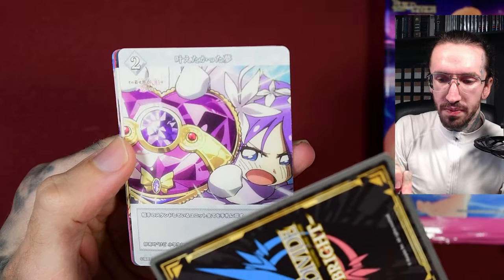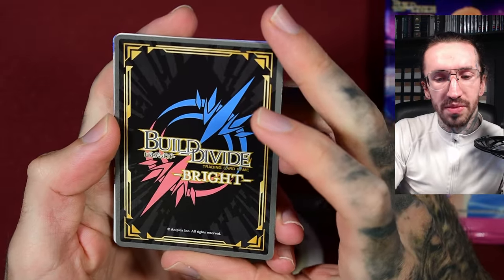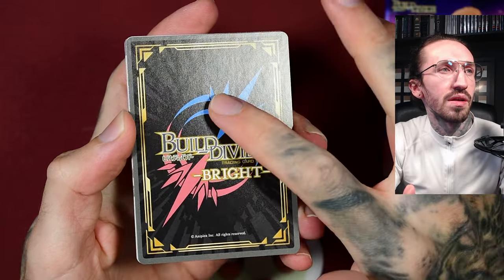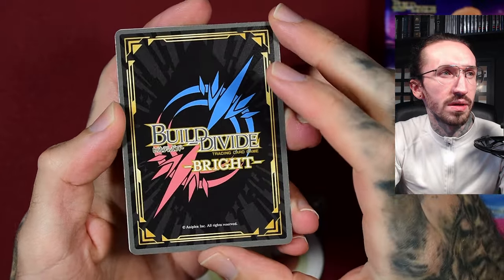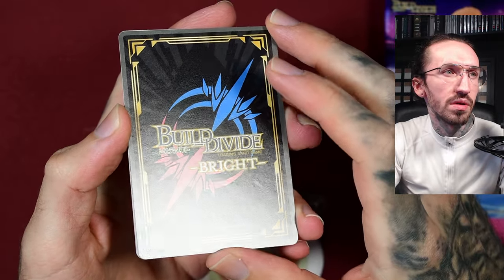Maybe I'm misremembering, but I think the regular Build Divide cards had a texture — like a smooth surface. These ones have nothing on them, no texture at all.